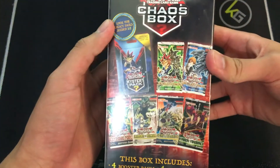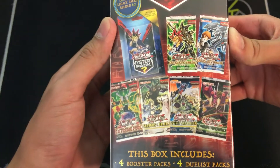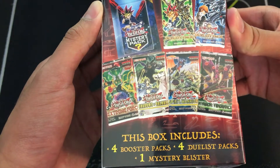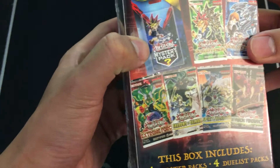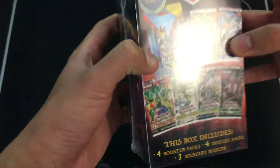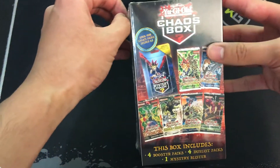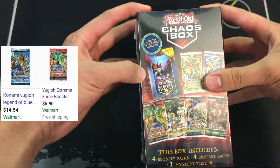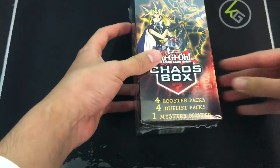So what do we have in here? We have a Duelist Pack Yugi, a Duelist Pack Kaiba, Extreme Force, Shadows and Valhalla, Spirit Warrior, and Invasion Vengeance — four booster packs and four Duelist Packs. There was one mystery blister, whatever that is. We have a chance for legacy packs, which means really old OG cards that are probably worth a lot more than these new packs.